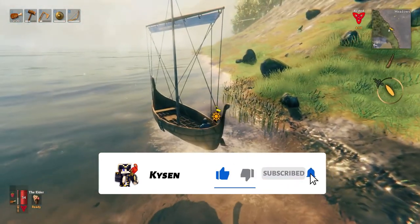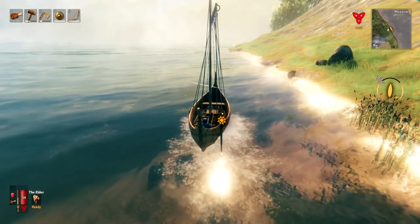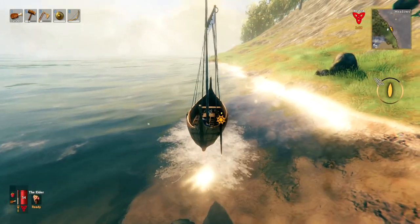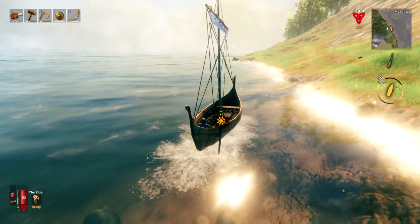If you're coming in to dock and want to slow down, press S and that will slow you right down. At that point there's no arrow on screen but you are still moving, and the paddle icon disappears from the right-hand side. The momentum of the boat will carry you along for a bit.